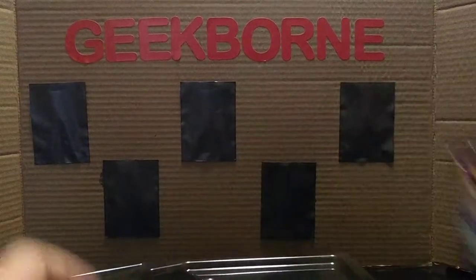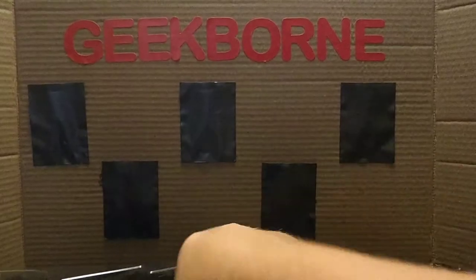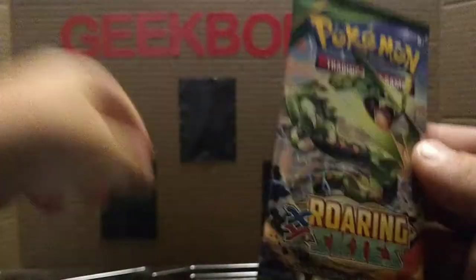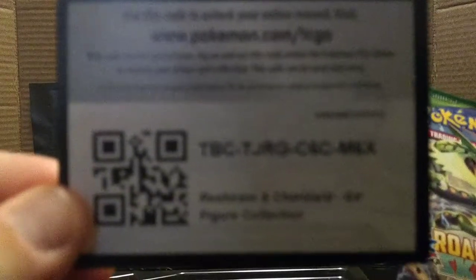We have our two Unified Minds packs. Of course we also have an Unbroken Bonds pack — the most recent set — and then for no reason at all, Roaring Skies. And we'll give the code card for the box — good luck to whoever gets it.